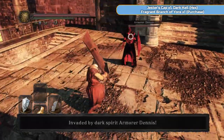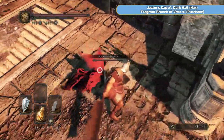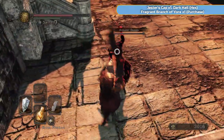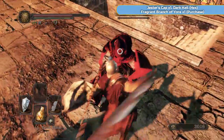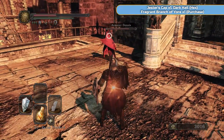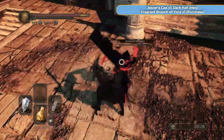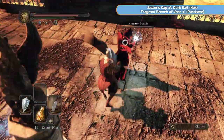There are two Dark Spirits here and we're going to kill both of them. We've got Armored Dennis, who is the most difficult of the two — he does a lot of rolling which is just annoying. With these spirits, just shield up and if you can get behind them for a backstab that's also very helpful. Sometimes it's best to just go for it. It's usually the best tactic except with strength-build ones — the ones that look like Havel from Dark Souls 1.